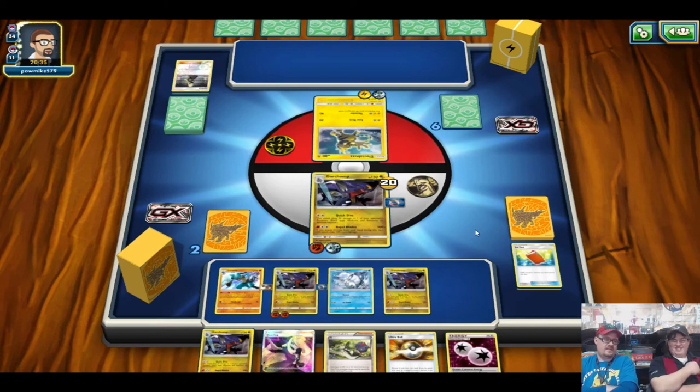This deck will definitely benefit from the Fighting-type Garchomp a lot more — you'll have access to Strong Energy and the weaknesses you can actually hit that are major in the meta. If you wanted to keep the Dragon one, the Altaria coming down the pipeline that gives Dragons plus 20 damage would be a really good addition to the deck as well.